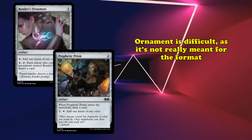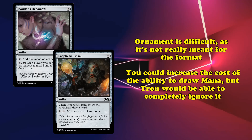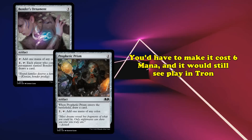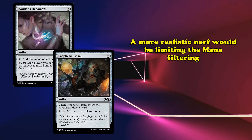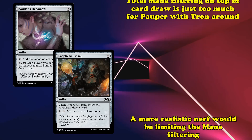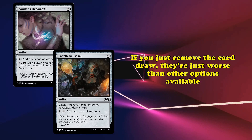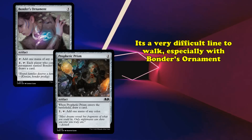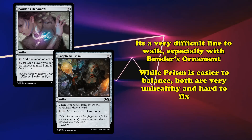How could they both be fixed beyond ban? Bonder's Ornament in particular is hard because it's not really meant for Pauper in the first place. An easy option would be to make the card draw ability cost more mana to activate, but if any deck could play through that nerf, it would be Tron. You'd have to make it cost at least 6 mana to draw a card, and even then, Tron would still likely run it for the mana fixing and use the card draw only to refill an empty hand. A more realistic nerf for both Bonder's Ornament and Prophetic Prism would be to limit the mana filtering — if they could only tap for a color of land you control, it would still help fix mana but still force players to commit to a mana base. Freely filtering into any color while also replacing itself just provides too much for the format. Yet if you just remove the card draw, these cards become worse than cards like Manalith, which are already unplayable in the format. It's a fine line to walk for balancing, especially in the case of Bonder's Ornament, which arguably should have never been printed in the format at all.